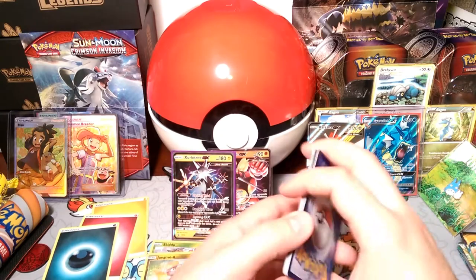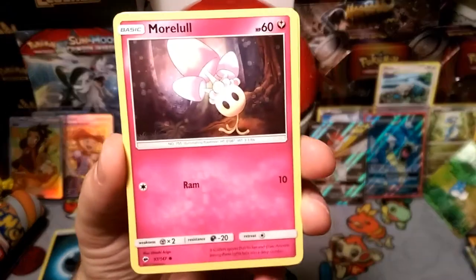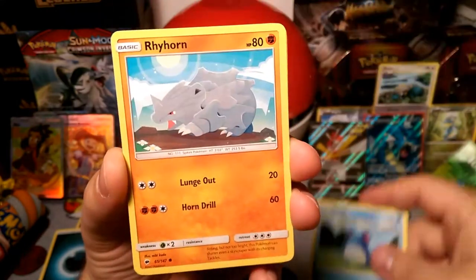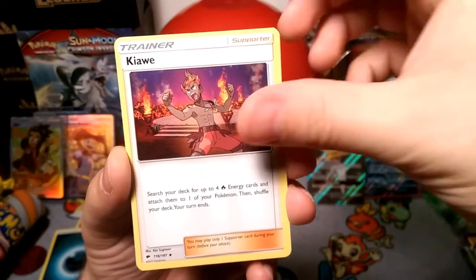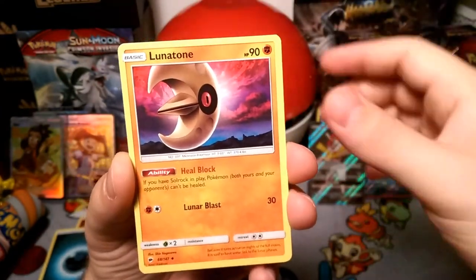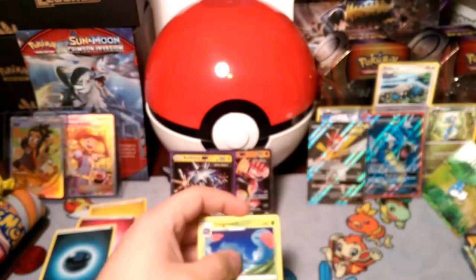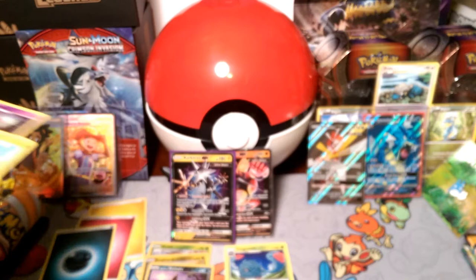Skiddo, Jangmo-o — we did the pack trick. Starting off: Caterpie with a surprise peek with Bubble and Rollout, Rhyhorn erasing Sandy, Gastly. Kiawe — very good trainer, right on. We got the Lunatone, reverse foil Alolan Raticate, and our rare is a Tangrowth — which is not the worst rare.